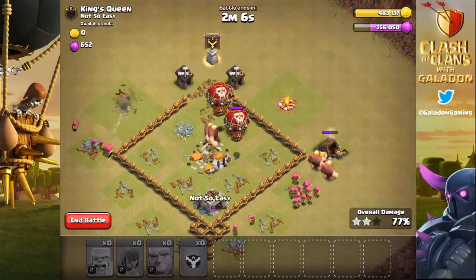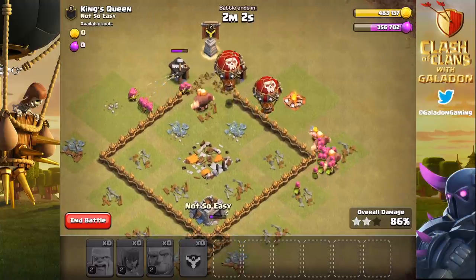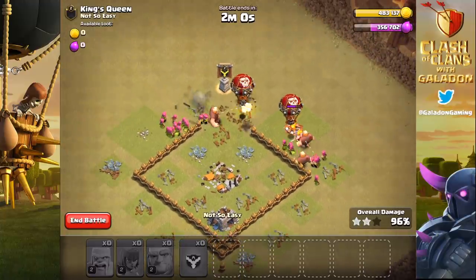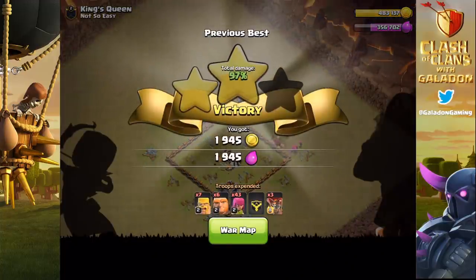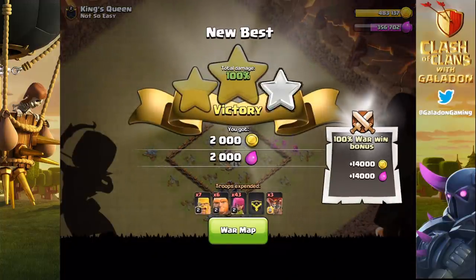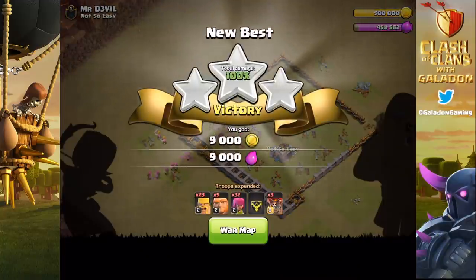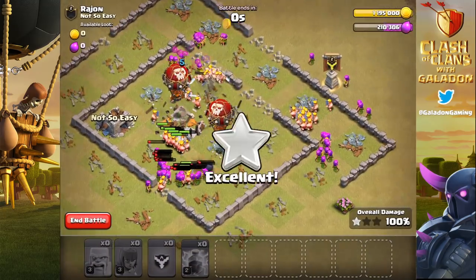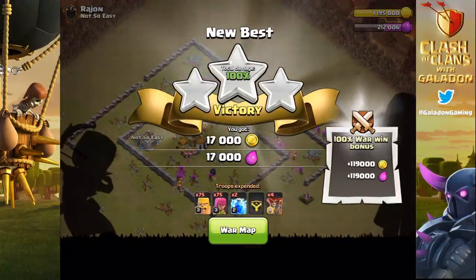We almost always match up with another not-so-great Town Hall 12, and then several lower-level Town Halls as well. These bottom 4 are usually handled pretty easily. The Town Hall 2 often gets war stars, and we will start tracking the Town Hall 2's progress towards war hero. Let's just roll through these attacks as they're not the clutch attack that determines the war, and you'll see where we stand.